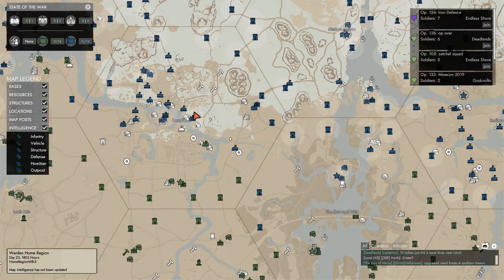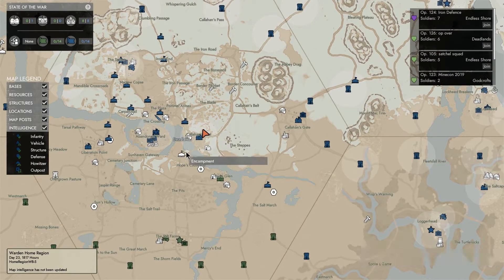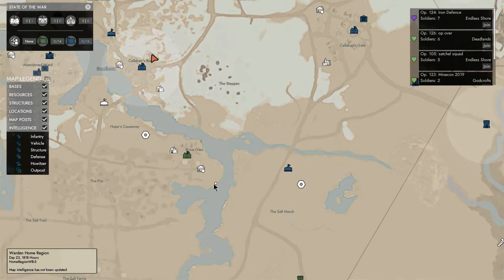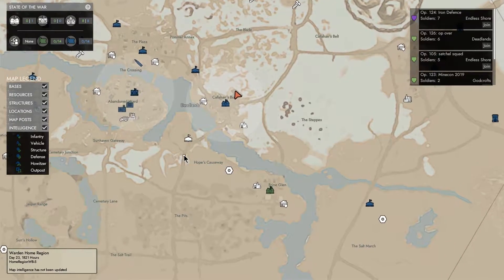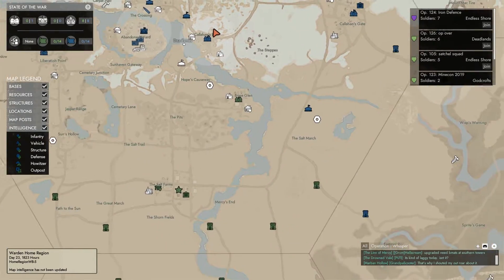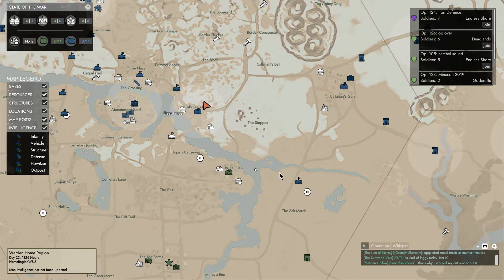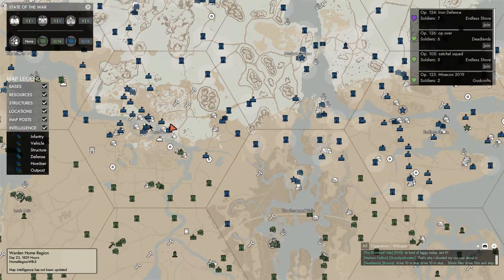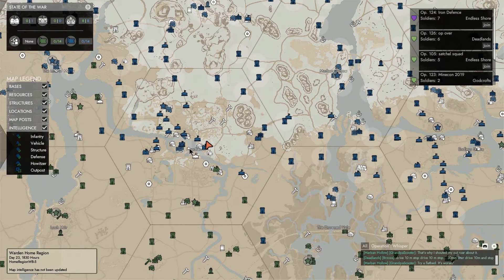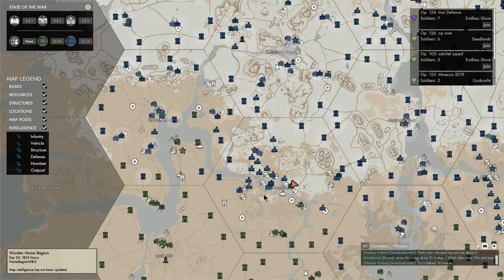Looking at the Deadlands, it looks as though the Colonials are trying to push back. They're popping into the Deadlands and it appears they may have taken a FOB here, pushing their way north. They have a nice town hall in Brine Glenn. There appear to be only a few radio towers along this front from the Warden side — maybe night-capping knocked down most of them, or they're just not displayed on this map.